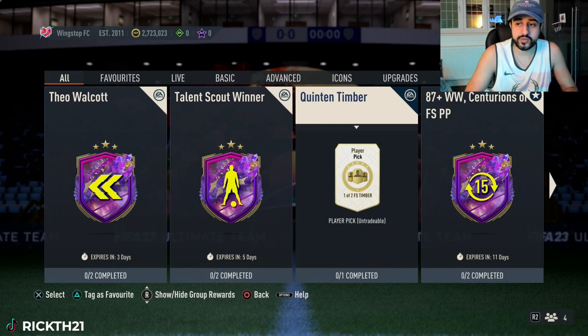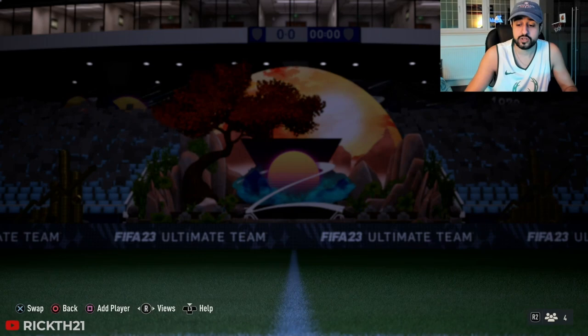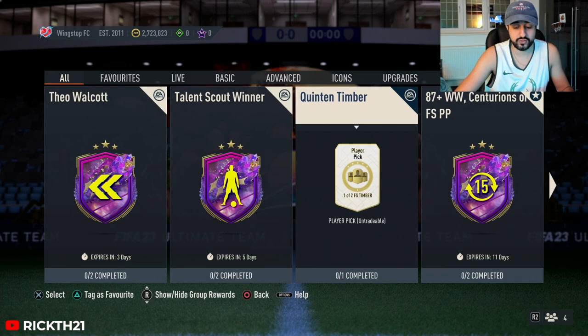Welcome back to another daily YouTube video where we cover the market, the content, and all the cards we're trading. Today is Wednesday and we were anticipating some sort of gamble SBC all week, and it looks like we finally got it. We got this Timber card which is a one of two Future Stars Timber with two alternatives and only one squad, requiring only an 84 squad, and it is a Netherlands player.